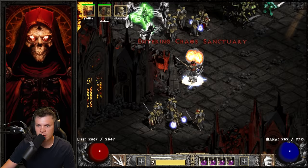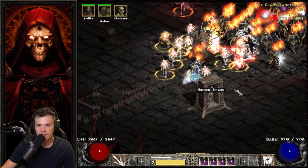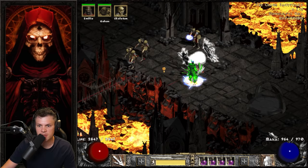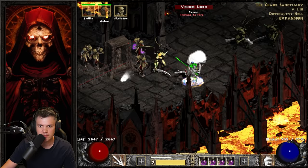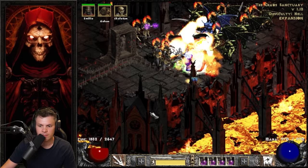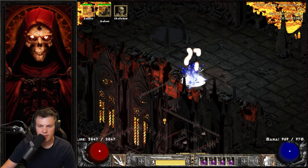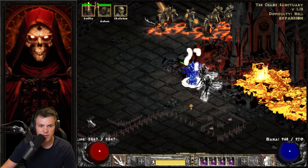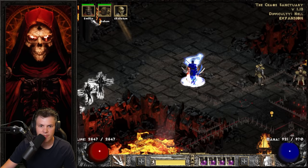Let's do a quick Chaos Sanctuary run. The process is really simple: cast Amp Damage, have your summons get a couple kills, and then switch to Corpse Explosion. We'll hit all the seals, and as soon as a couple things die you can really start Corpse Exploding. Typically it's a good idea to do the final seal boss last, because we can get revives for Diablo from those monsters.